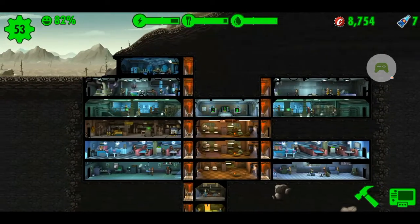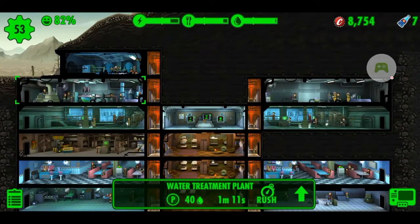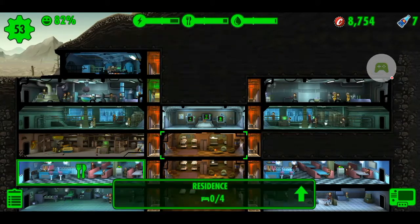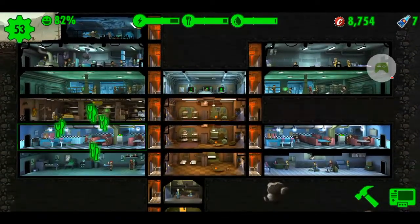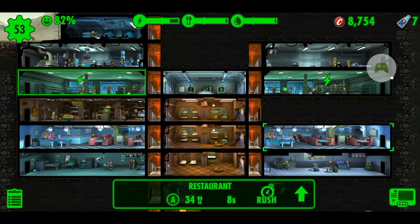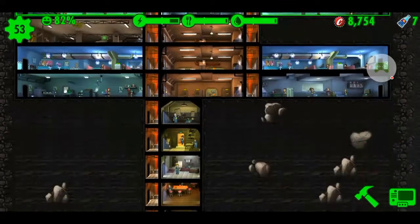Let's now look at the layout of my vault. At the second floor we have the water treatment plant — it should have been the power generator but when I was rebuilding I couldn't afford it so I just let it be. Next on the third floor is the power plant and the depot, the residence, and on top of that is the overseer's office. On the next floor we have the restaurant, then the residence and another restaurant. Two production rooms each, except for the med bay and the science lab.